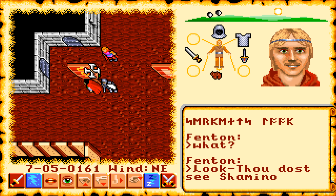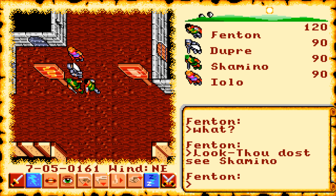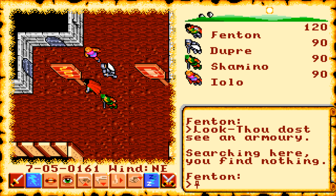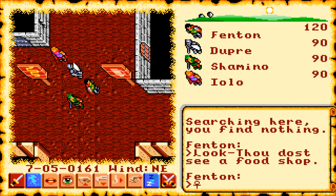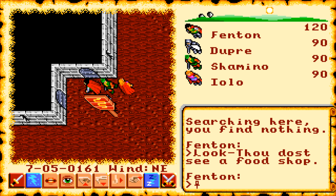Let's check this sign. 'Thost thou see an armory.' Okay that is good. And what is this other one? 'Thost thou see a food shop.' That's a good choice. Let's go inside the armory. Use the U button to open it up - that's what I always do.